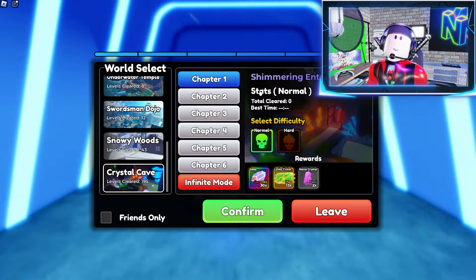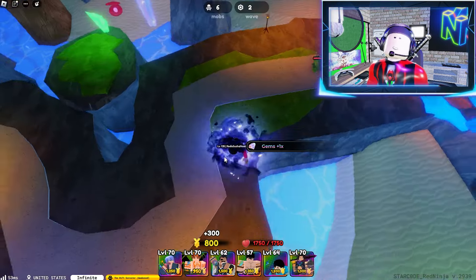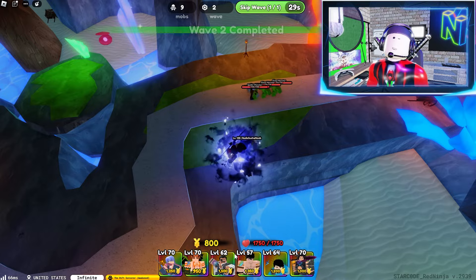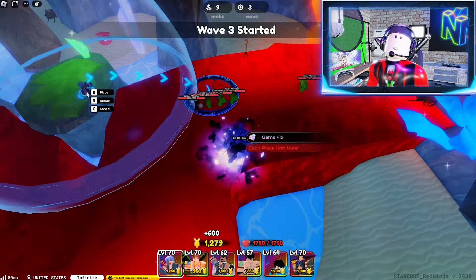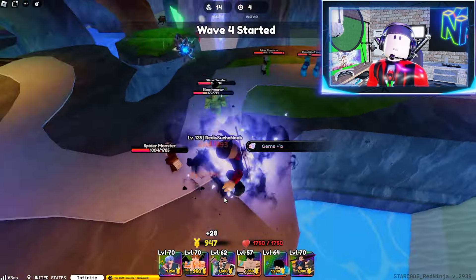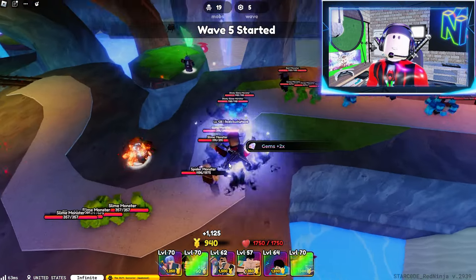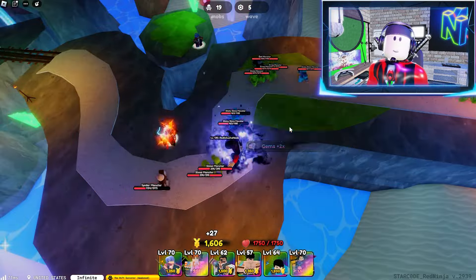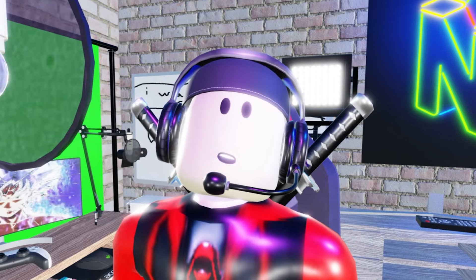Let's go to Crystal Cave, Infinite Mode. Obviously you're not going to be taking six Mythics with you each and every time you enter a map — I'm just doing it this way to give you an example. Let's place the Sharpshooter right there and place a Flame Dragon God here as soon as we can afford one. We'll go ahead and place another Flame Dragon God, and we should be pretty solid for the first couple of waves.